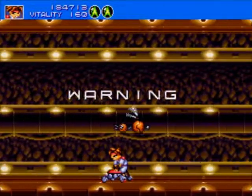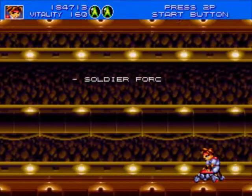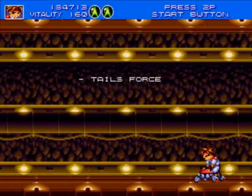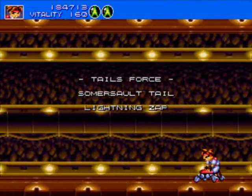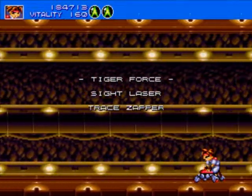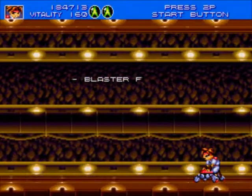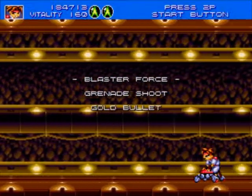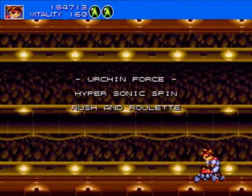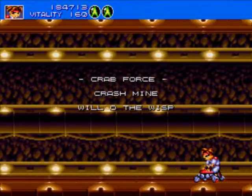Alright, we're actually already at the boss — this is a really short level. Boss approaching: Seven Force. Soldier Force, arm vortex, arm boomerang. Tails Force, somersault tail, lightning zap. Tiger Force, sight laser, trace zapper. Eagle Force, dance dance, spreading laser. Blaster Force, grenade shoot, gold bullet. Urchin Force, hypersonic spin, Russian roulette. Crab Force, crash mine, will-o-the-wisp.